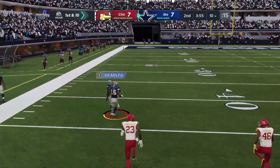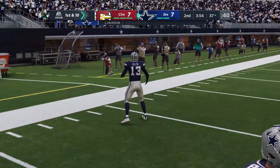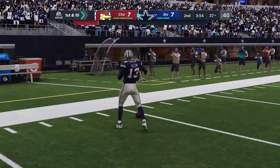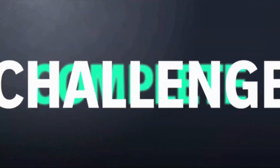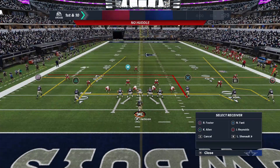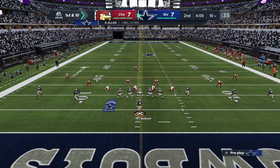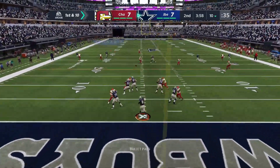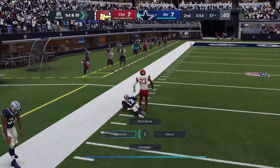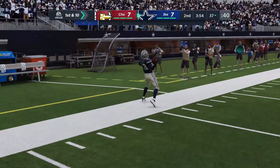Now all you need to do is get to the opponent's 40 yard line, and then I just tap square once to give myself up. And then you want to hold triangle. So after the play is over, when you hold triangle, the next play it'll think that you're going no huddle. So when you replay the challenge, you don't have to pick a play. If you go to replay challenge, it'll act as if you went into no huddle mode. And then you just do the same exact play. Notice that the defense always comes out in the same play, so if you can get the defense in a really good spot where you guys can bomb it every single time, you guys can do this really easily, because every time you do this, the defense always comes out in the same exact defense.